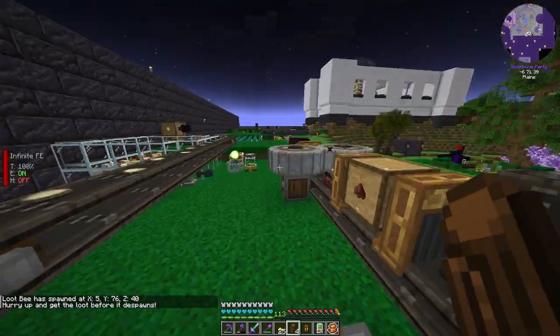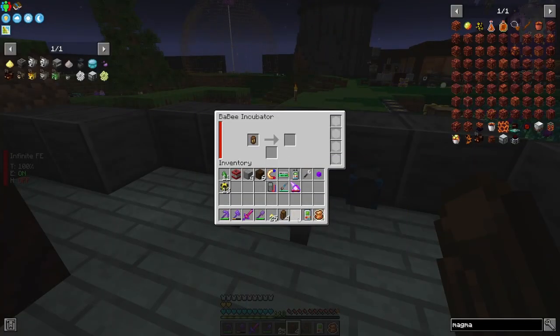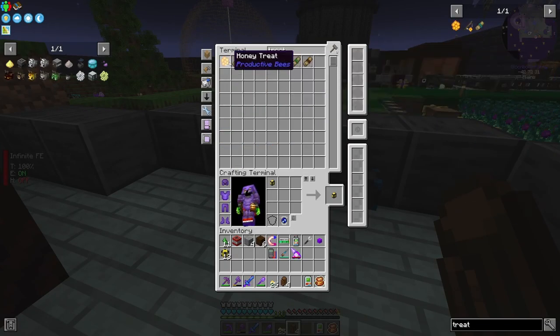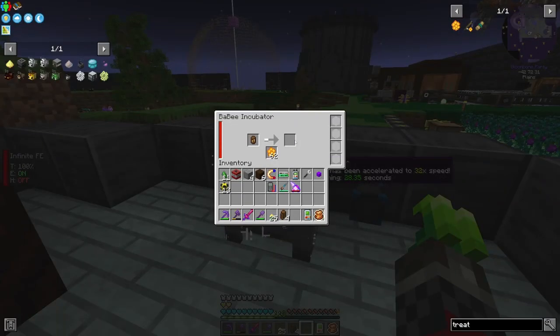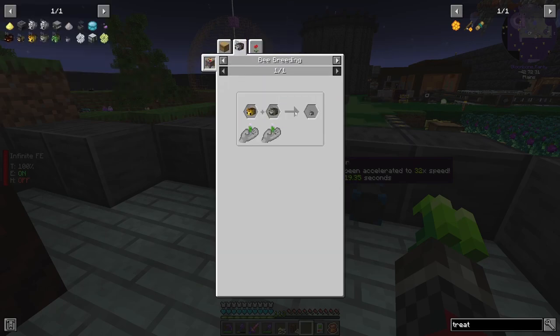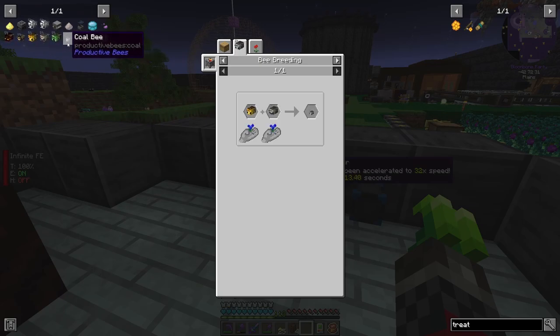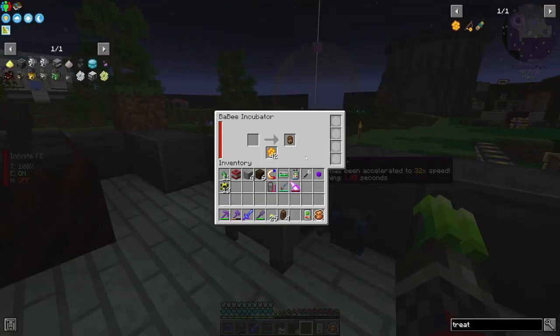Let's jump over here. I need the treat again — I'm impatient so I'm going to ask it to go fast. We have the blazing one now, and if we take the blazing one together with the leaf cutter, we should get a coal bee. And the coal one we can then breed with the magmatic again, and then we have a sulfur one.